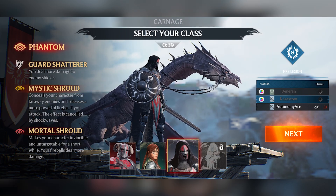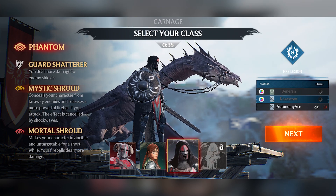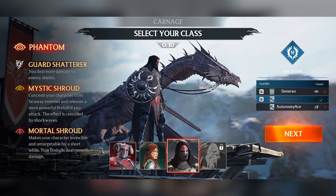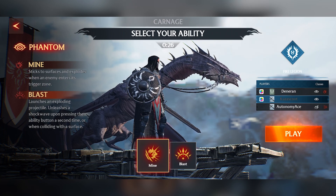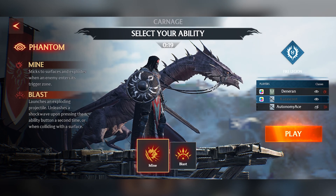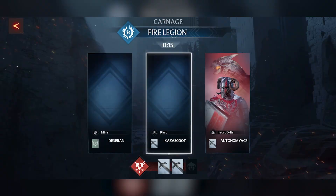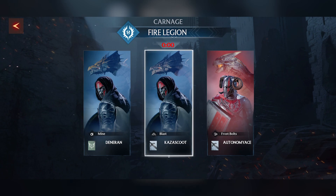And then the Phantom — you deal more damage to enemy shields, your character is concealed from far-away enemies, you release a more powerful fireball if you attack, and your character becomes invincible and untargetable for a short while. You also get to choose one of two extra abilities: a mine that sticks to a surface and explodes when an enemy enters its trigger zone, or the Blast which launches an exploding projectile. Let's go with Blast. We're on the Fire Legion side — only three more seconds until we jump into the game.